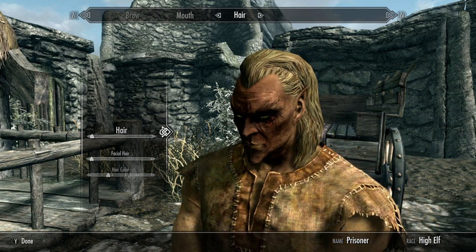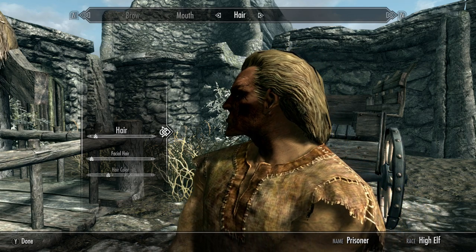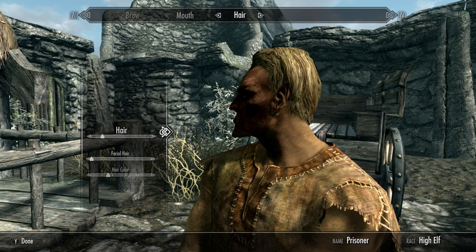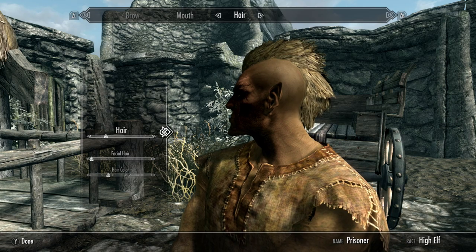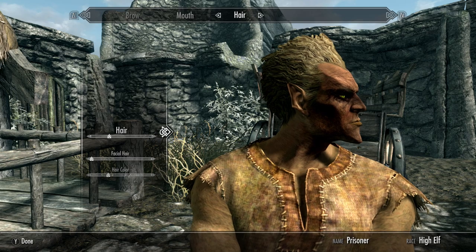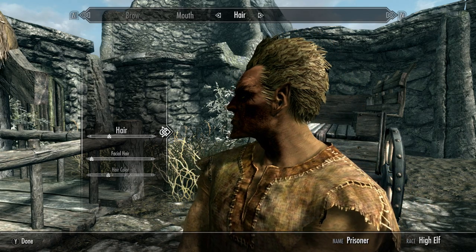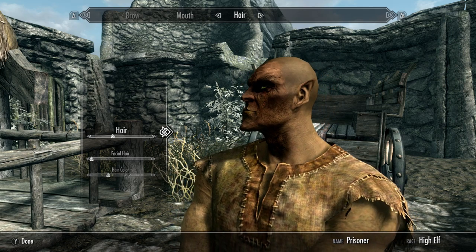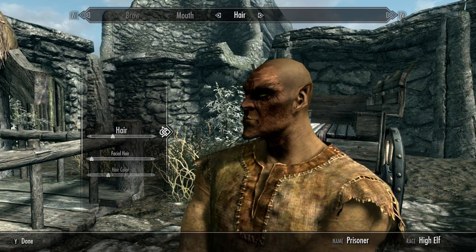Hair — here we go, this is where we can actually design the hair. Oh, we can turn his head around — that helps for the hair part. There are some really interesting hair designs here. We could go mohawk, but that's more cool than ugly.